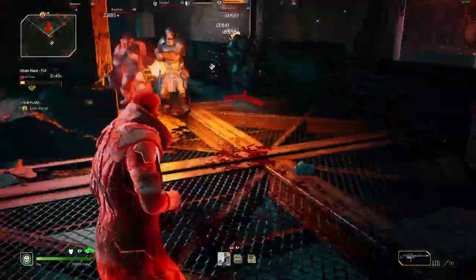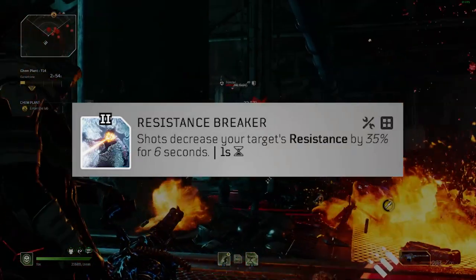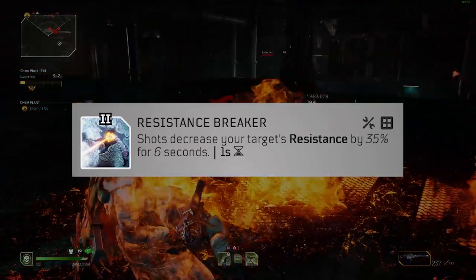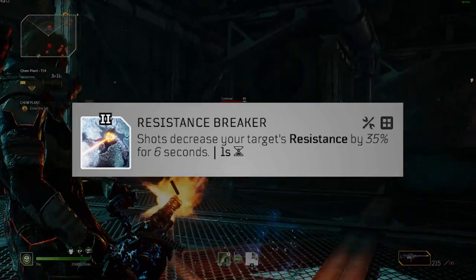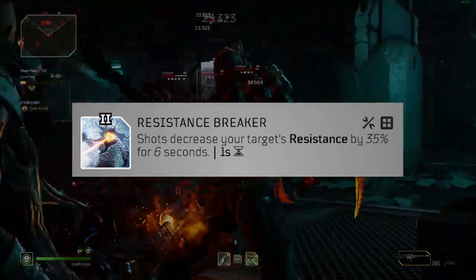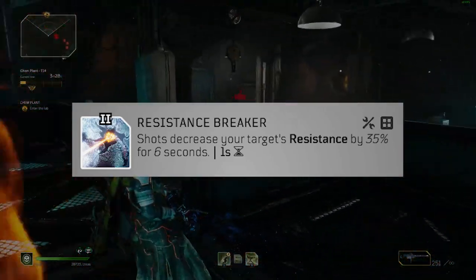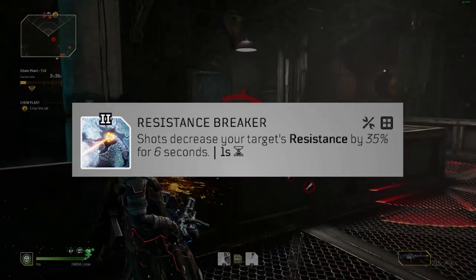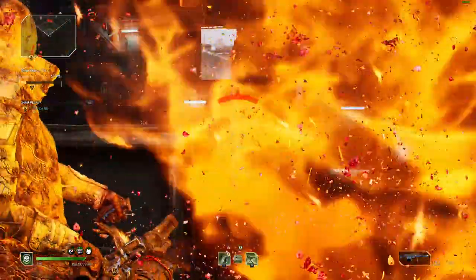For our third and final tier two mod, it's going to be a surprise for a lot of people because I'm picking Resistance Breaker. Resistance Breaker doesn't actually do any damage itself, but when it comes to anomaly builds this is almost a must-have. Anomaly builds work around resistance rather than armor like firepower builds do, so if an enemy has high resistance your anomaly build is going to do less damage overall. Resistance Breaker lets you shed that enemy's resistance so they take pure damage. It has a one-second cooldown and if you run it with a shotgun you can spread this debuff on a ton of enemies at once. This is going to be extremely noticeable on bosses or harder-to-take-down enemies.